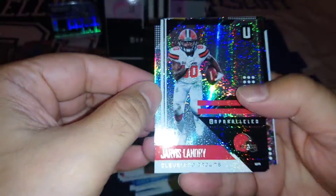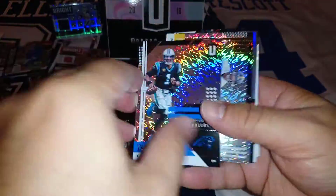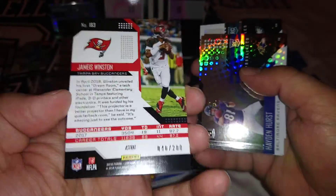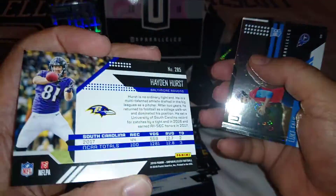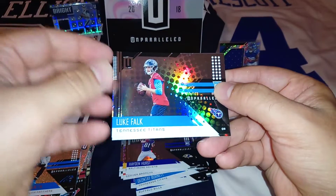Here we go! Jarvis Landry, Frank Gore, Cam Newton Flight. Quadree Henderson Flight rookie, Jameis Winston 40 to 200 Astral — with all the stars. Hayden Hurst — another one, but I guess it's just a parallel.